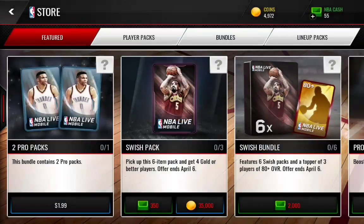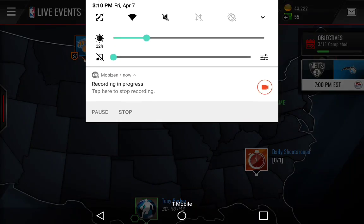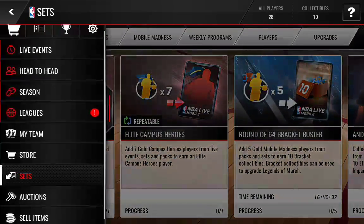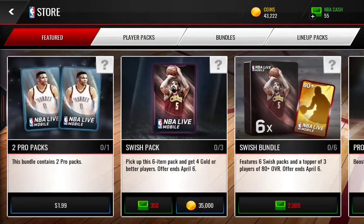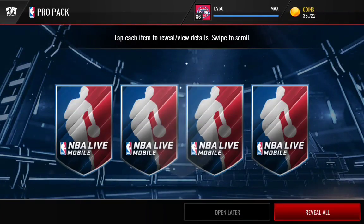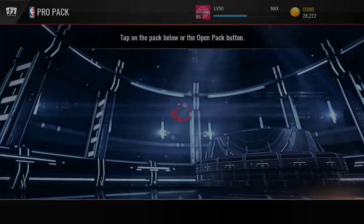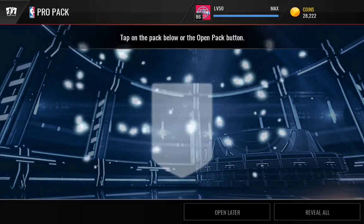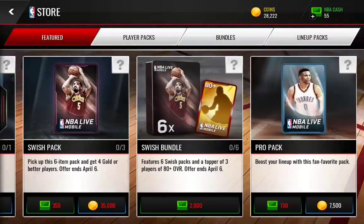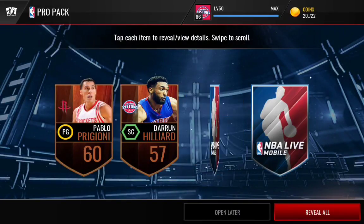Alright guys, I'm back — I just sold that Russell. Let's see what else we can pull because I really want to get another elite. This pro pack glitch definitely works — I just pulled a Sergei back right there. I saw another video where someone pulled a 93 D-Wade, that's what I'm trying to get. Oh, a throwback JR — he goes for some coins. I would definitely recommend this glitch, it does work.